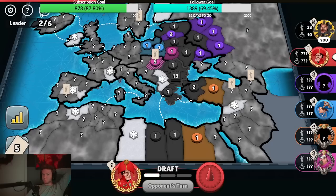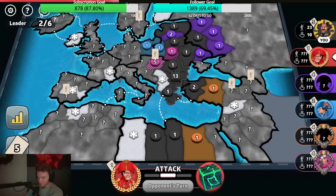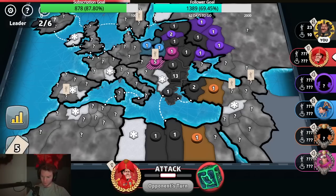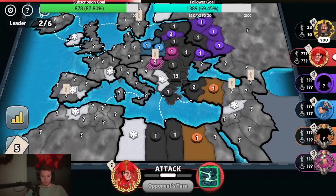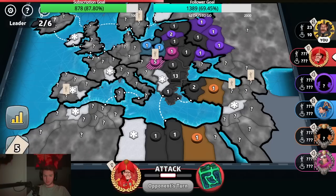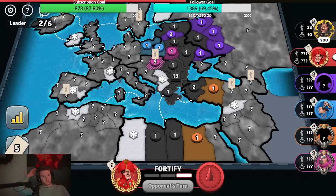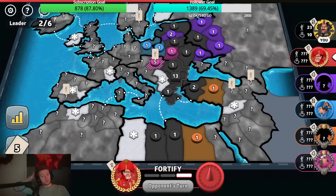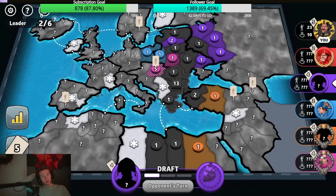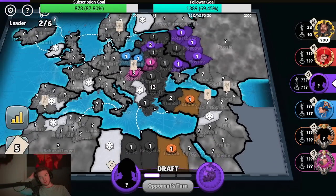That's a problem — this is what happens when someone just hits you every turn and no one fights someone else, and they just start snowballing the game. I bet they kill blue — if not I will. I think I can kill blue. Purple still got their cap on South Russia, orange got their cap on Georgia.